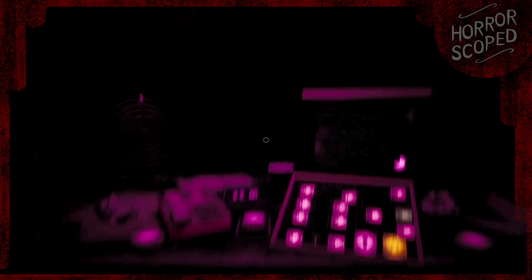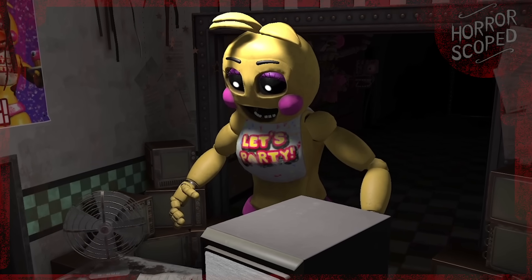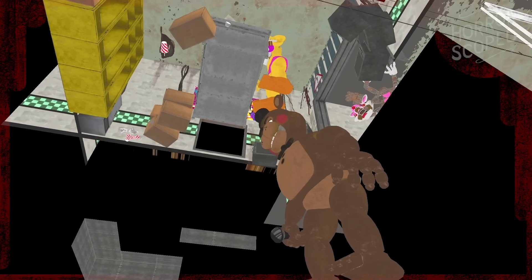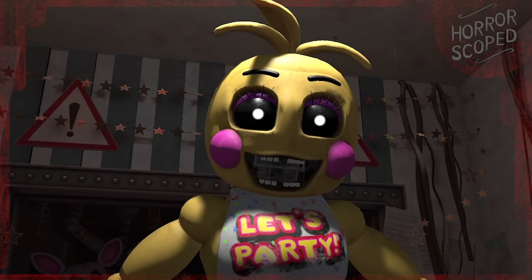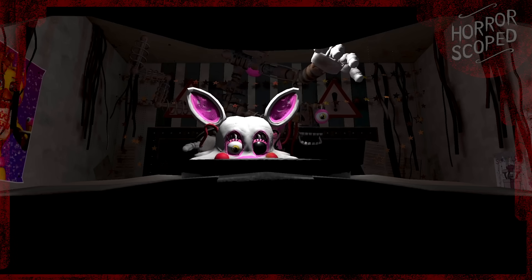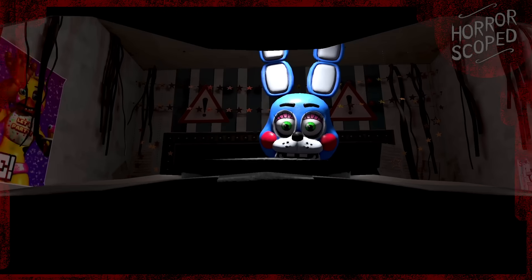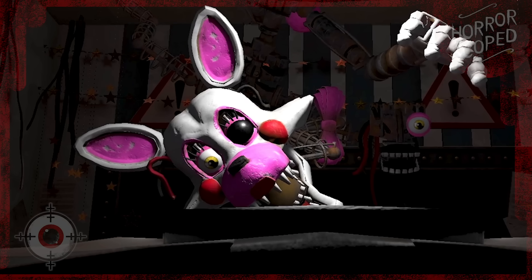When the animatronics reach our office, they'll stand in front of our desk, which forces us to put on our mask or we will eventually be jump scared. Interestingly, while Chica was standing in our office, I found Freddy had been moved beneath the map right below our desk. I'm not sure why — presumably because Chica was already in the office when Freddy was meant to attack. Something else that's kind of funny is that when we ward off Mangle using the Freddy mask, they are quickly moved out of our office — so fast that even in bullet time we can barely see it happening. Mangle seems to be the only animatronic that behaves this way rather than vanishing immediately.